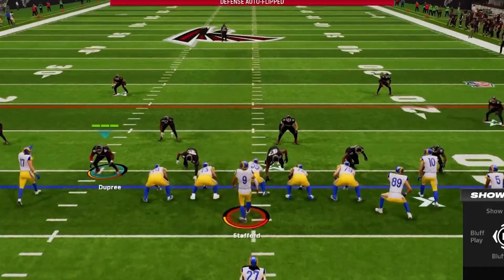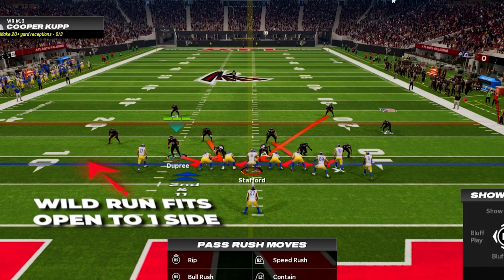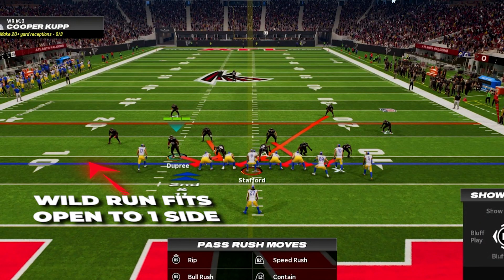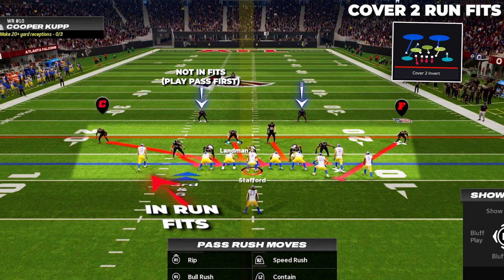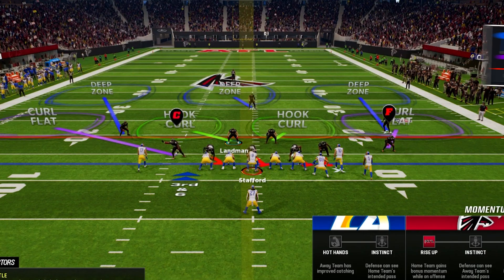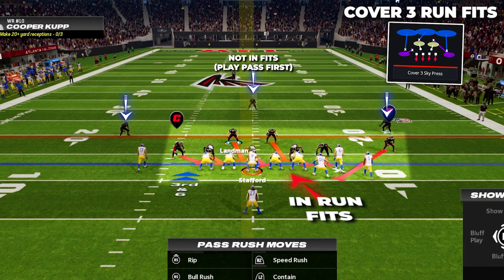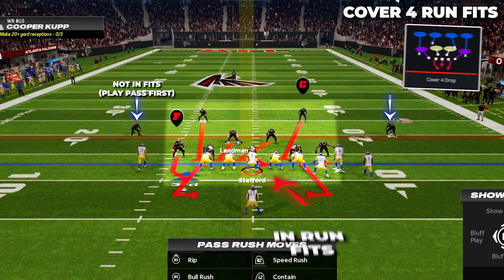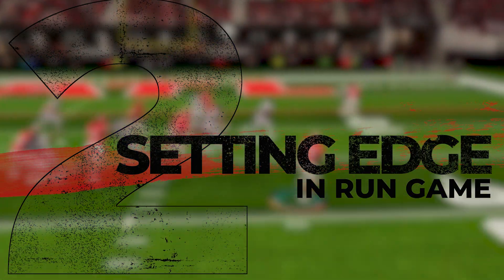Not every defense is going to have the same fits. Certain blitzes will have wild run fits that can leave you open to some big runs to the outside. In Cover Two, the whole front seven are in run fits along with the two outside corners, but the two safeties aren't, so they're going to play pass first. In Cover Three, the whole front seven and the backside safety are in fits. Then in Cover Four, everyone except the two outside corners are in run fits.